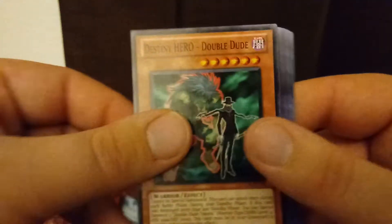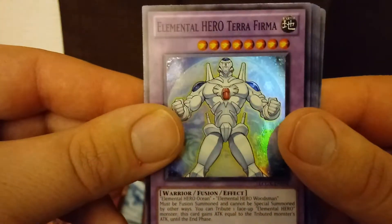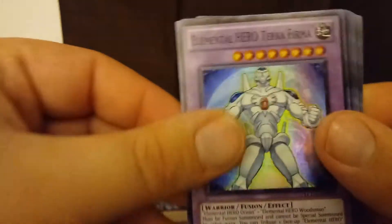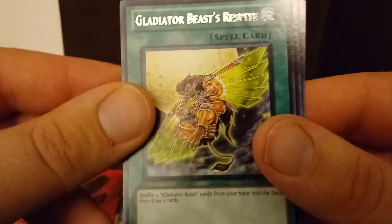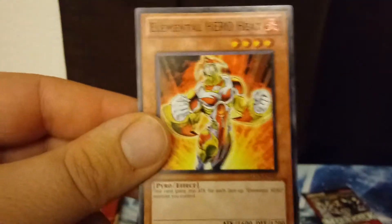Fourth Mega Pack. Here's a Cyclone Blade — an Aster Phoenix card. Then Destiny Hero Double Dude again. For our Super Rare, Elemental Hero Terra Firma, which is Elemental Hero Ocean and Woodsman — an interesting combination. For our Secret Rare, Great Shogun Shien. For our Ultra Rare, Proto Cyber Dragon — another Cyber Dragon card, can't go wrong there. For our Rare, Gladiator Beast Respite. Then Feather Wind, Oversoul, and Elemental Hero Heat. This card gains 200 attack for each face-up Elemental Hero monster you control — not bad.